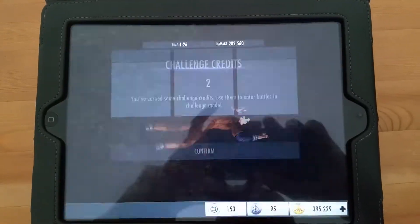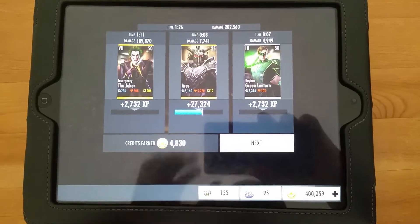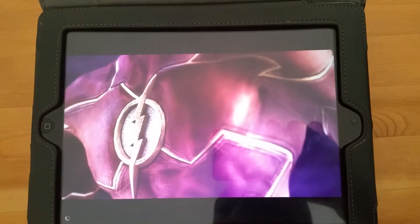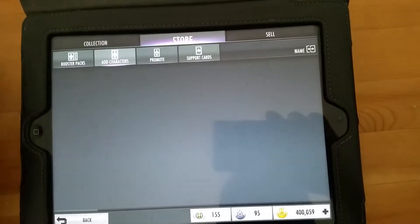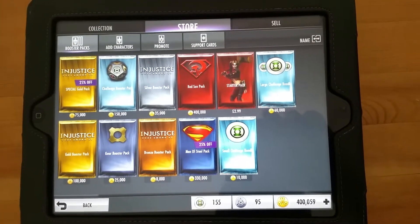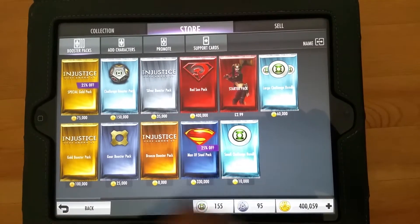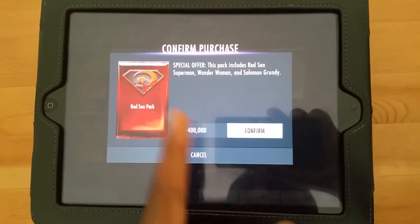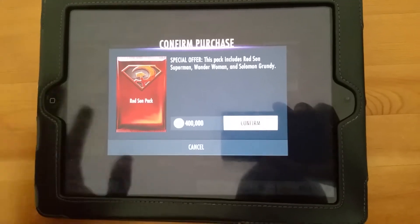Oh, look at that — absolutely beautiful, just the right amount. So this is going to be booster pack opening — I think it's number 3 now. Let's go over to the store and go to booster packs. We're going to open our Red Sun booster pack. For anyone that doesn't know, you get a Red Sun Superman, Wonder Woman, and Solomon Grundy for 400,000 — so it's literally like 133,000 for each character, so it's definitely worth the money.